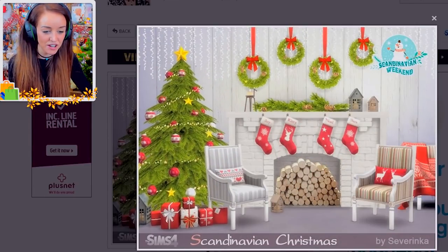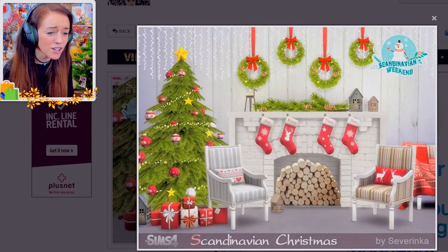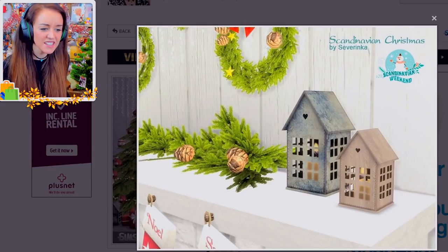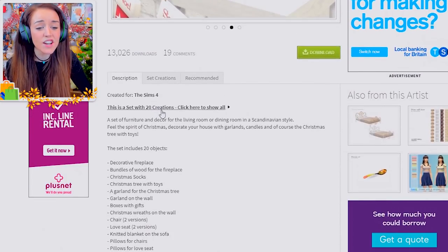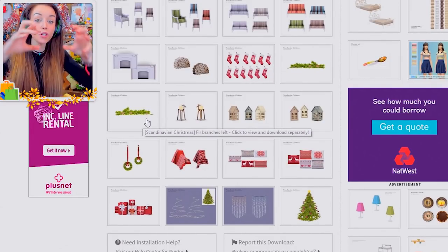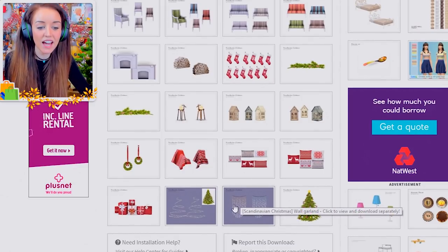Back to Severinca because she is my absolute fave — this is a Scandinavian Christmas set, and apparently Scandinavians absolutely smash Christmas. You've got a beautiful tree, a little fireplace with logs in it, little stockings, one that even says 'Kitty', beautiful wreaths, chairs, presents — the whole shebang. And look at these little houses with candles inside them, a little rug you can throw over your chair. This is a set with 20 creations — all the furniture, the fireplace, stockings, a wreath that runs down the table, wall garlands, lights for the tree, and a twirly light.